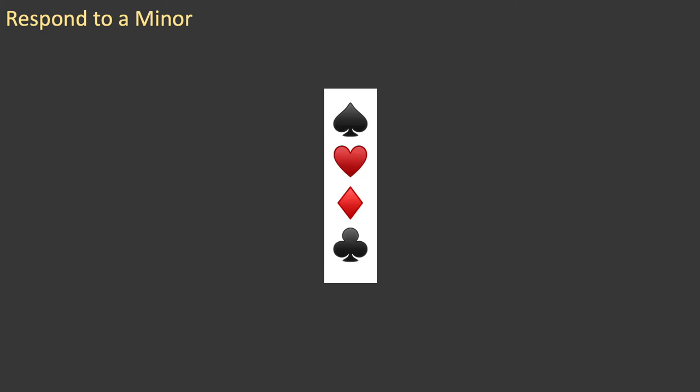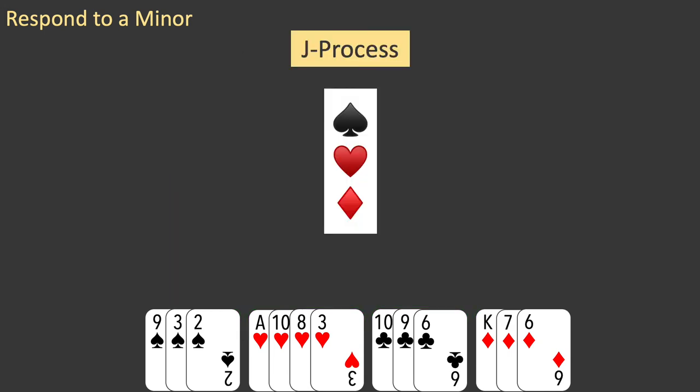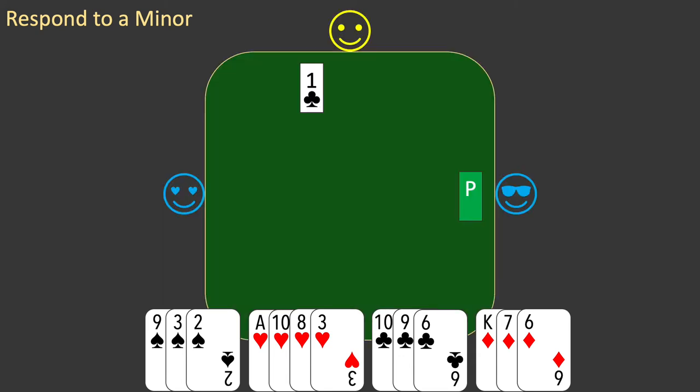Here is the rule: when partner opens one of a suit and your right-hand opponent passes, you should bid with six or more points. But what should you bid? When the suit partner opened was a minor suit, you should bid a higher-ranking suit if you can. The process used to determine which suit to bid is something you will use in many different bidding situations. To make it easy to refer to, I call it the J process. Let's follow the J process using this hand as an example. Partner opened one club, so you will bid a higher-ranking suit if possible. The J process looks at the length of these suits. First, eliminate any suit with less than four cards. In this example, only the heart suit remains, so this is the suit you should bid.